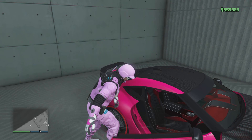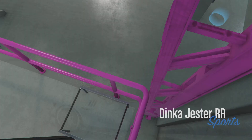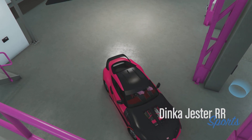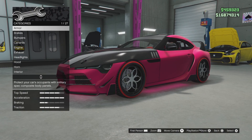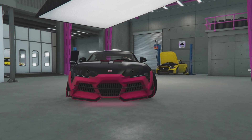Once you guys are inside, make your way into the donor vehicle — the vehicle that you want to transfer all the mods from — and hit right on the d-pad. Once you're inside, get off the menu; you don't need to change anything, just get off the menu.